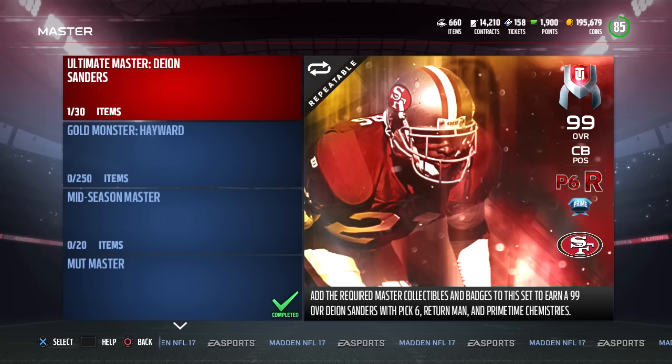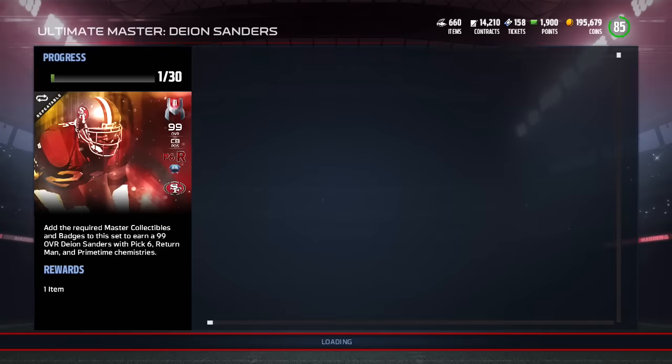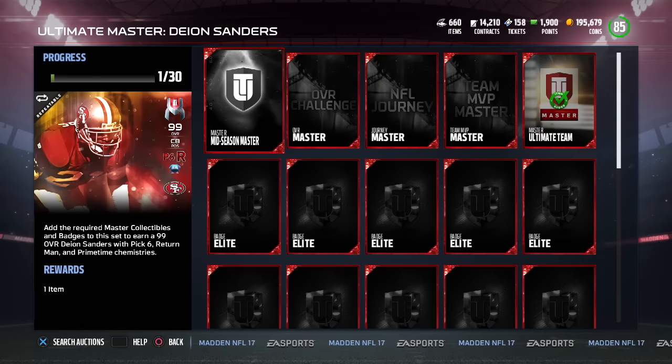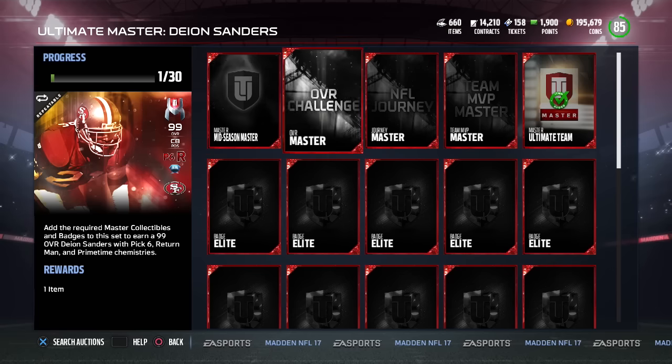Probably similar things for the Return Man chemistry as well. The bottom line is that this Ultimate Master Deion Sanders is a beast — 99 overall, very very nice. However, today what I want to talk about is a little bit of my frustration, because this thing is going to cost you a ton to complete — a ridiculous amount of coins.